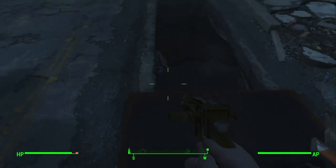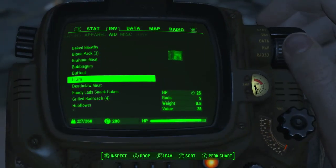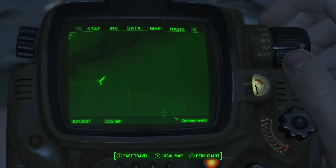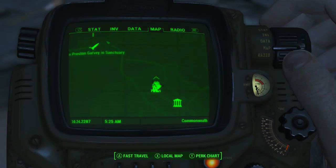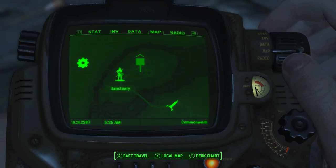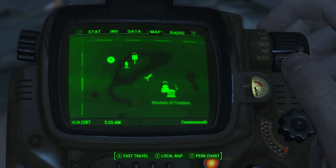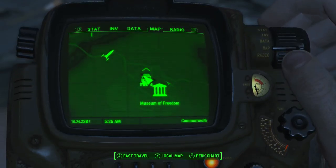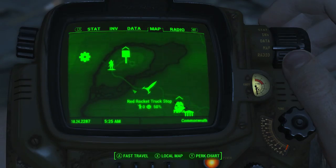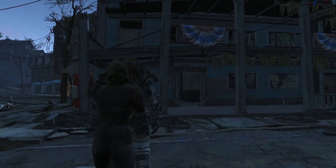I'm stuck here — where's my dog? Coming. Alright, sweet. So if you look at the map, we're by the power armor at the Museum of Freedom. We need to meet Preston Garvey, and Sanctuary — where our house is — is over here. We're going to take the power armor with us because I imagine these are going to be kind of like our home base.